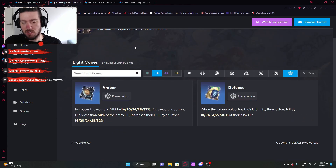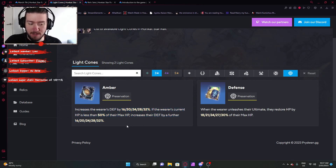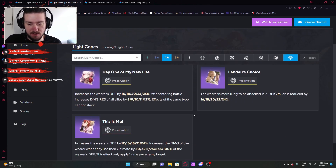Light cones are a major thing. Looking at the 3-stars for preservation: they're both fine, really. The Amber one will give you a bit more value — it increases defense by a flat percent, and if the wearer's HP is less than 50%, increases your defense by a further percentage. The one just called Defense gets outclassed by Amber, so I won't really recommend it. 4-stars is where it's at.